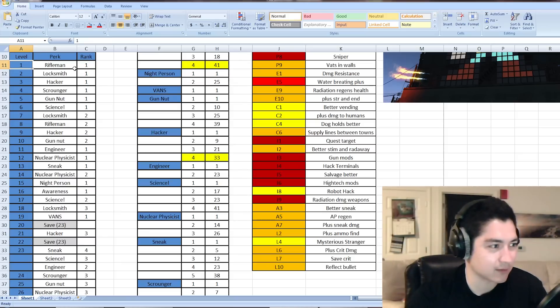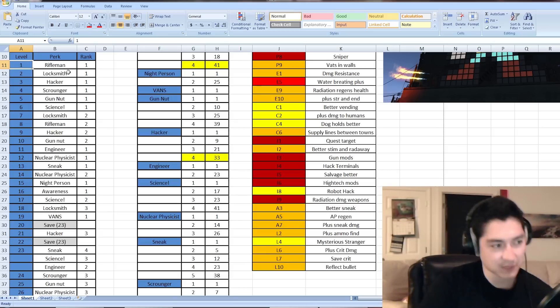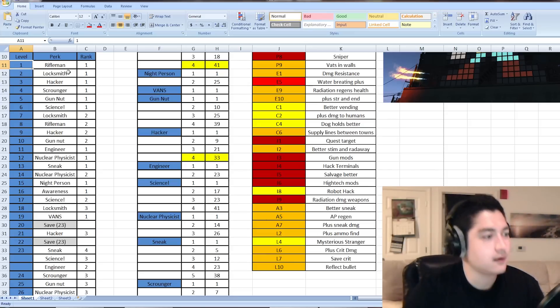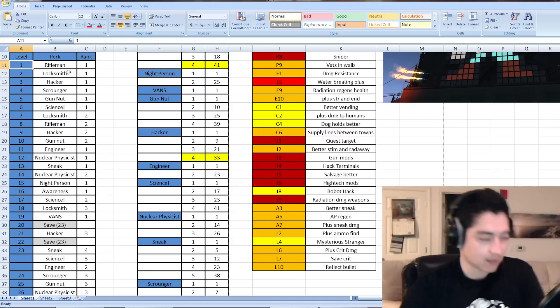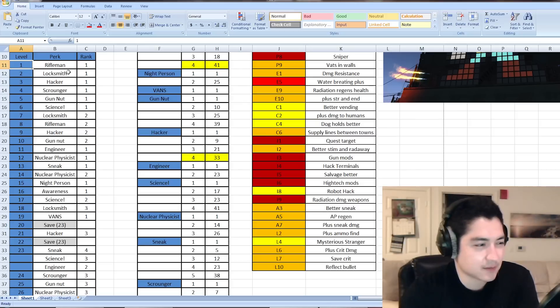I'm going to be taking Rifleman rank 1 at level 1, Locksmith rank 1 at level 2, Hacker rank 1 at level 3, Scrounger at level 4, Gun Nut at level 5, Science at level 6, Locksmith rank 2 at level 7, Rifleman rank 2 at level 8, Hacker rank 2 at level 9, and Gun Nut rank 2 at level 10.